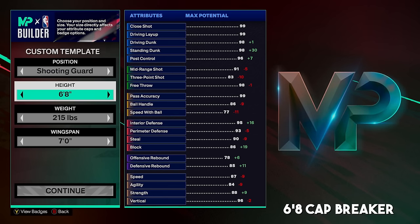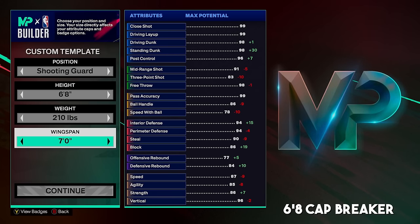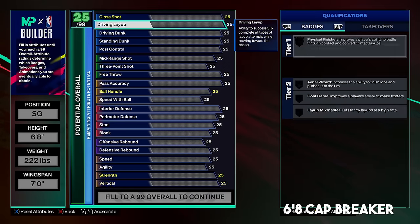We're going 6'8 — the only 6'8 build in the video — going shooting guard because you can't go 6'8 point guard. I messed around with the wingspan a lot: thought about 7'3 for 87 mid-range silver shooting badges, or 7'1 for 90 mid-range gold set shot, but I ended up going 7-foot wingspan to get 91 mid-range for gold shifty shooter, then plus one it for hall of fame shifty shooter — fade away jump shots. Going 222 pounds, shooting for 92 strength.